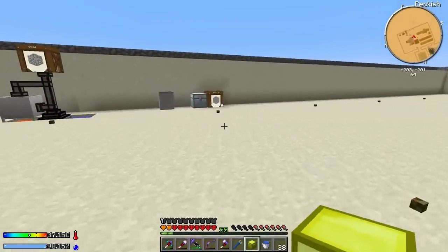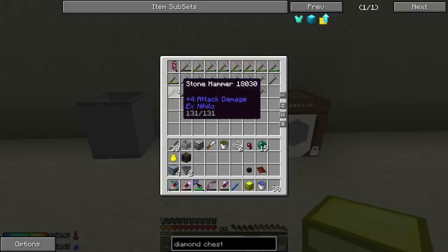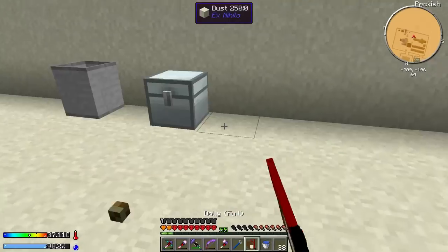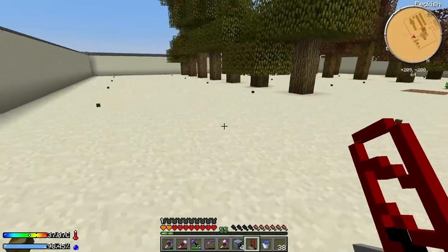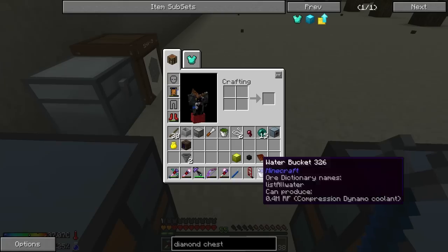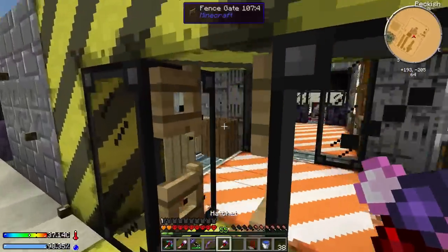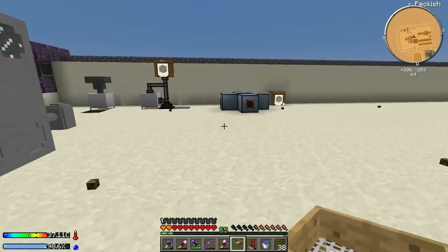I want to start sieving the gravel we have over here. Let's grab our four autonomous activators. I also have a few more hoppers, a crucible, a deep tank controller, and a dolly from JABBA which lets you pick up barrels and move them - though you get a slowness effect while carrying them. Let's set up the autonomous activator sieve station right here - one here, here, here, and here.